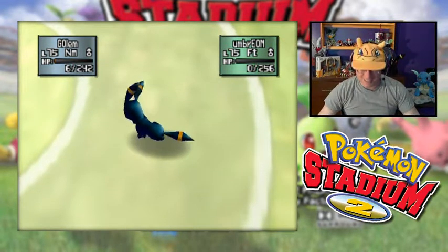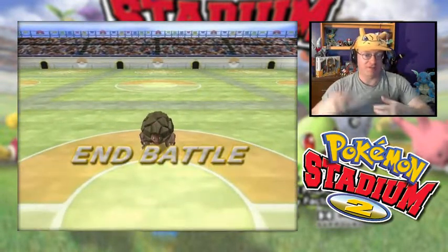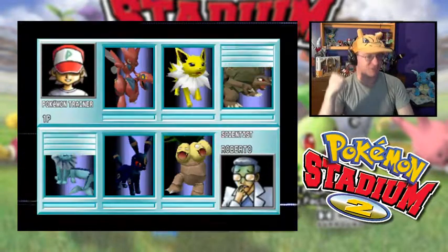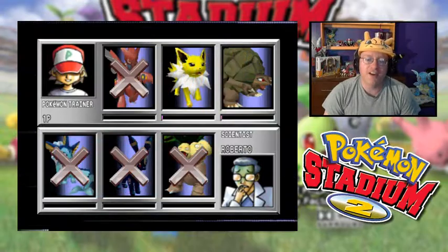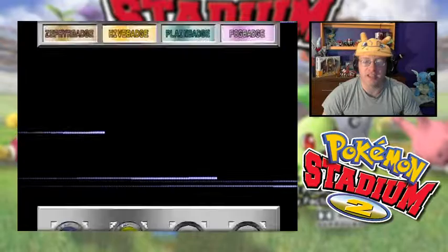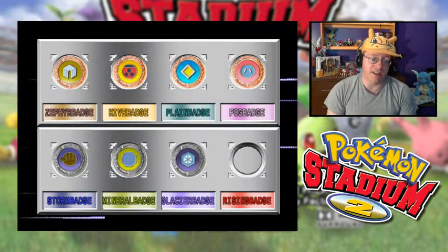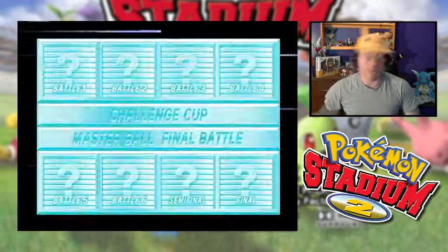I was thinking — what do I do when Jolteon comes in? I'm at 1 HP. I could Headbutt for a flinch chance, or try Thunder and hope it does enough damage. But Golem pulls through with a critical Rollout on the last turn. The Lab Man sneaked out of the lab for this. Last trainer! This is pushing the episode a little longer than I like, but I've got four Continues and a chance to pull through and win today without a cliffhanger.